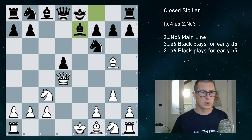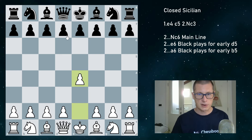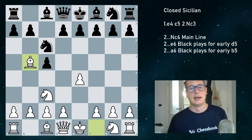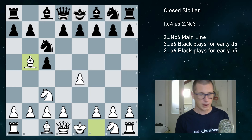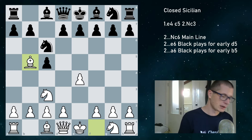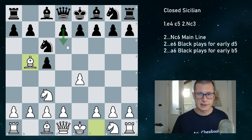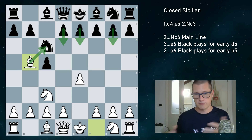Now let's look at Bb5 first. After e4, c5, Nc3, Nc6, Bb5 — I played this for a long time. If black doesn't know what they're doing, white can win quickly and very easily. If black knows their stuff, white is going to have a hard time keeping things equal. There are also tricks in this opening. Black plays Nd4 — if they don't and instead play d6, e6, or g6, we just take and go into the line where we can play f4 with no knight on f3, going for a simple kingside attack.